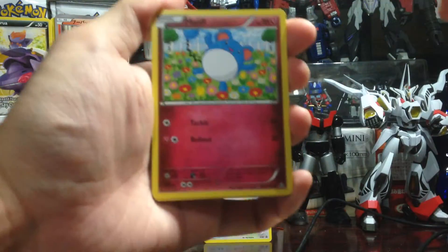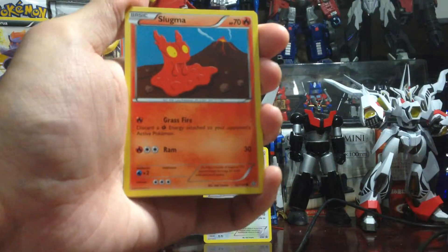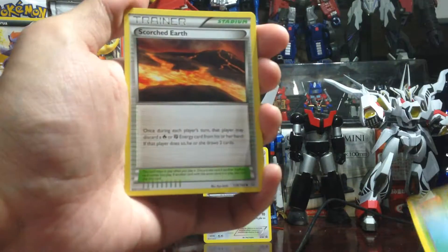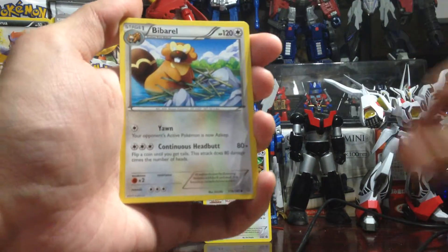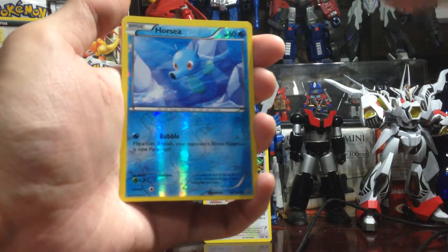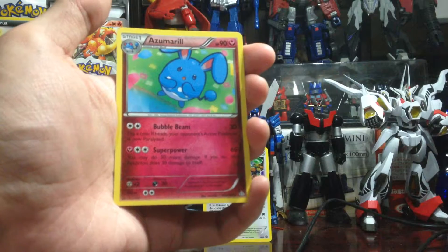Next pack. We have a Marill, a Torchic, a Slugma, an Illumise, a Tangela, a Tangela again, a Scorched Earth, a Bibarel, an Archie's Ace in a Hole, a Horsea — which is just a common — and an Azul Marill.